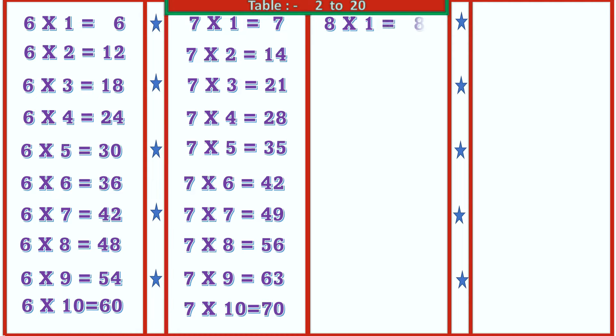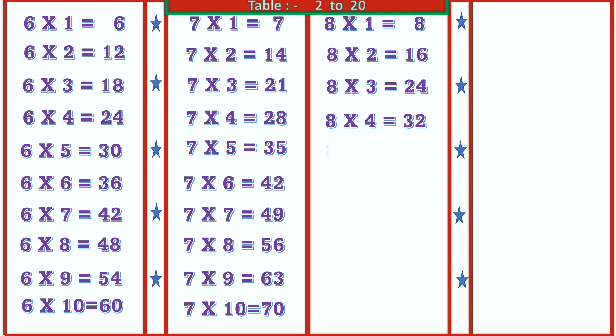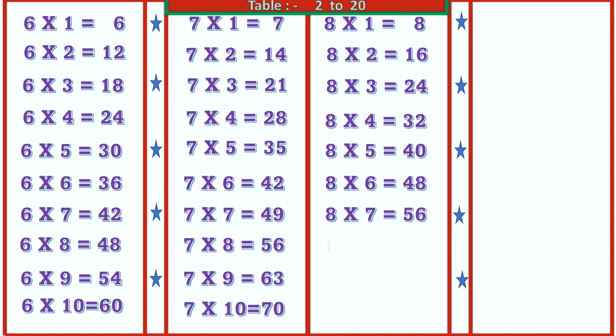8 1's are 8, 8 2's are 16, 8 3's are 24, 8 8's are 64, 8 9's are 72, 8 10's are 80.